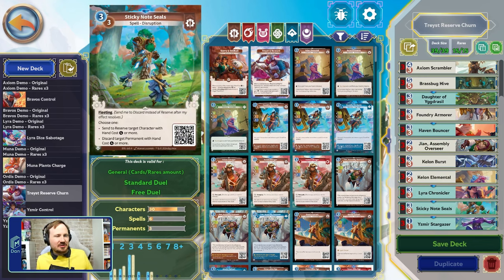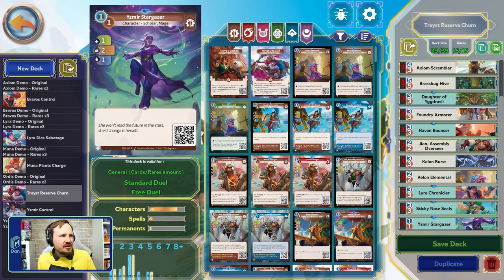Sticky Note Seals was an inclusion after testing because when you play against Ortis, you need an answer for the high-cost five-cost landmarks they play, and Sticky Note Seals deals with that. It also deals with very powerful characters in the late game, and it has fleeting, but you can just put it right into your reserve if you want to. Our final rare is Izmir Stargazer, which not a lot of people have played so far — and I think this is a reasonable home for this card.